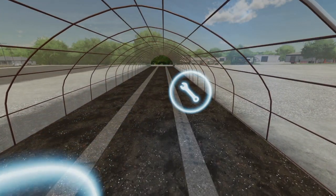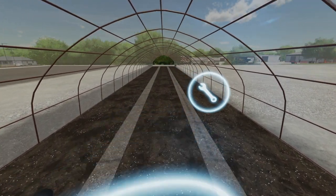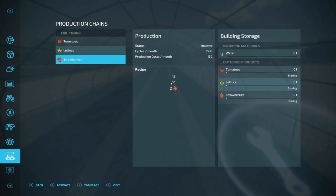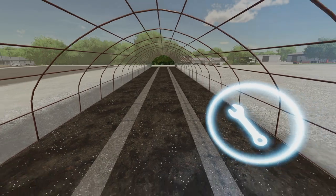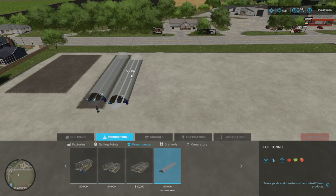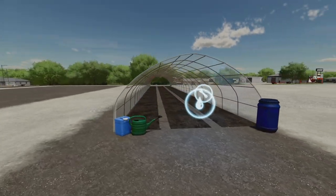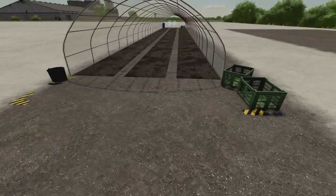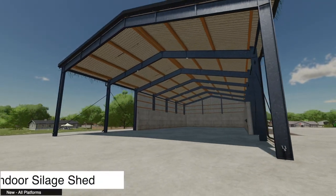Here's an interesting one — the Foil Tunnel from Michael LS. It's really just a greenhouse for growing strawberries, lettuce, and tomatoes. You've got a couple of different input ratios: two liters of water in for one out, or one-to-one. Tomatoes are one-to-one, lettuce is two-to-one, and strawberries are one-to-two. Easy to find — go into Production, down into Greenhouses, Foil Tunnel right there.